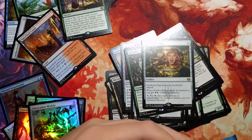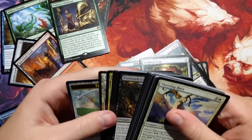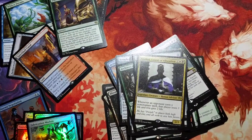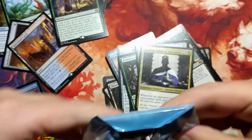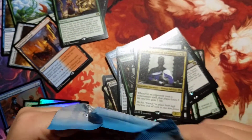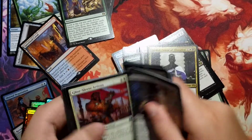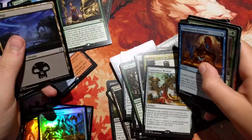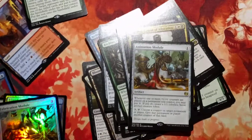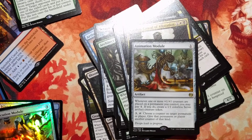So these next two packs are going to have foil Smuggler's Copter and Smuggler's Copter in both of them. Consulate Crackdown. And last but not least — quadruple Smuggler's Copter! Or an Animation Module. That other card name is good, that uncommon — I really responded to it.